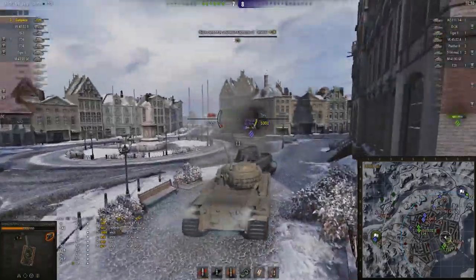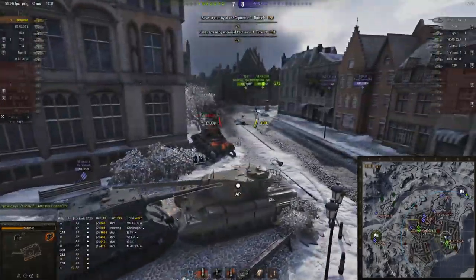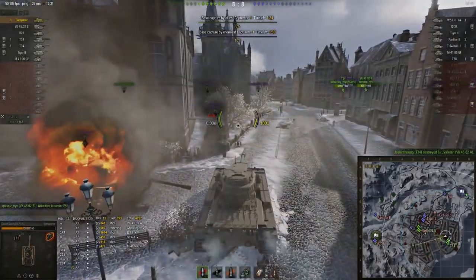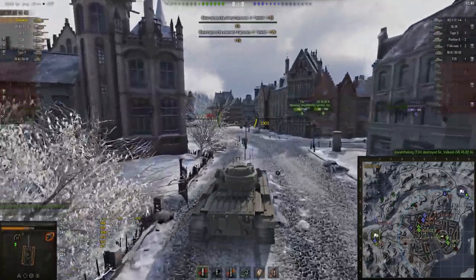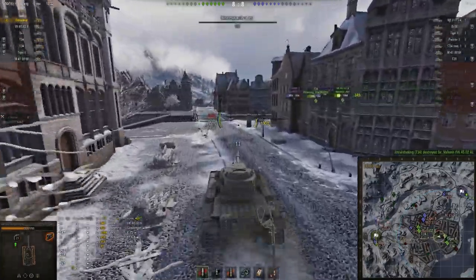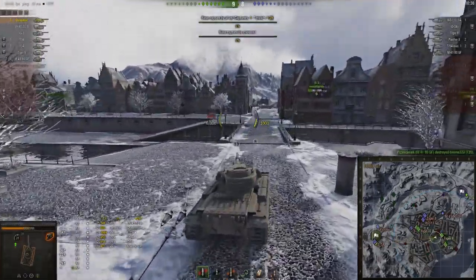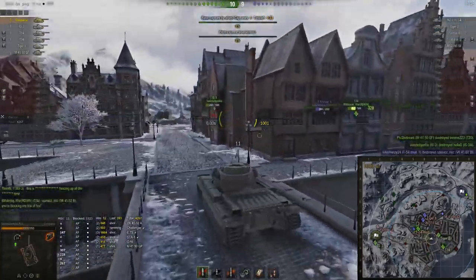Next up is a VKA. The thing with this armour is the lower front plate is weak, but you can get in somebody's face and they can't hit it. So it's a very good tank for bullying lower tiers. But on flat ground generally, if they have an opportunity to hit your side armour or lower front plate, they're probably going to pen you. This thing does not have fantastic armour all round.